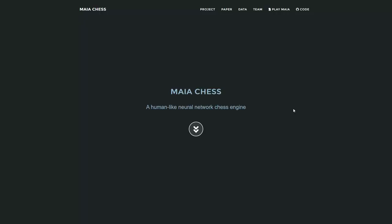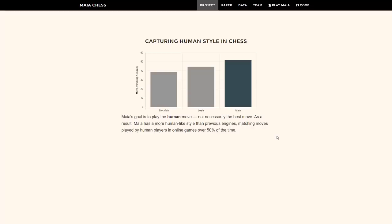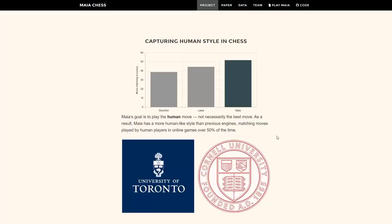Hi everyone, it's Jerry. In just a little bit I'm going to be playing a handful of games for the first time against Maya Chess. I'm currently at the site mayachess.com. Their description is that it's a human-like neural network chess engine. I'd like to share a few details about this project before I go ahead and play. The masterminds behind this are Microsoft researchers and collaborators at the University of Toronto and Cornell.